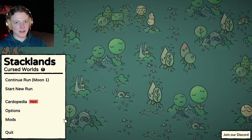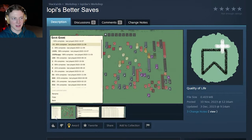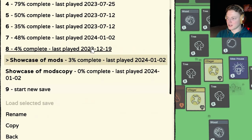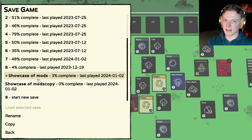So if you're not planning on modding anything, those two mods are quite necessary, I think, for everyone — even if you just want to play plain vanilla. DopeDuff has made another mod called the Lopi's Better Saves mod. It's really handy because it lets you have more than five saves in total, and you can even rename your saves. The save we're playing on right now I changed the name to 'Showcase of Mods.' You can even copy your saves. This is one you must have if you plan on trying stuff out in other saves or just having a lot of runs.